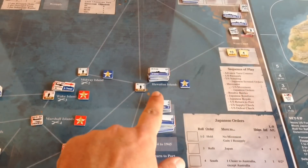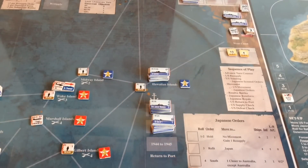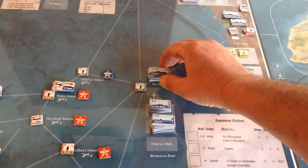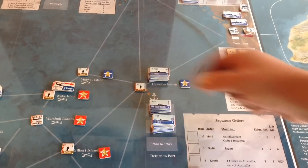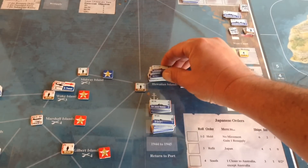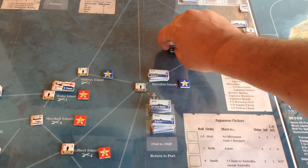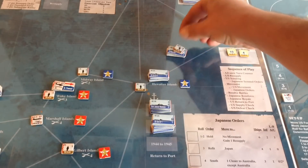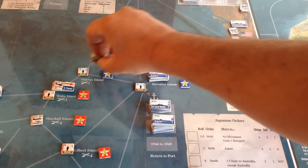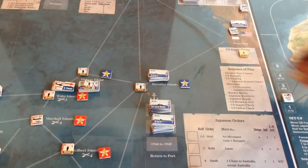You can move American forces anywhere on the map, but for each force you move you have to spend a supply point. For example, if the Japanese look like they're reinforcing at Wake Island, you might take an aircraft carrier, a couple of cruisers from nearby and from the west coast, and a couple of infantry — seven units total — and move them to Wake Island. That's going to cost you seven supply points.